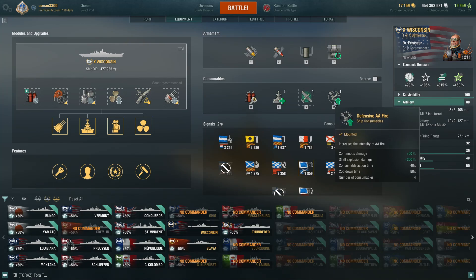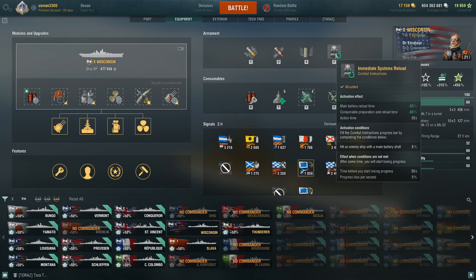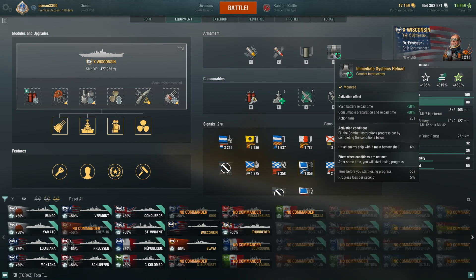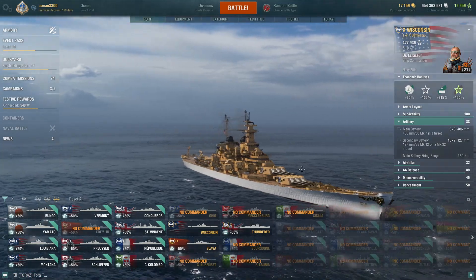Wisconsin also has Defensive AA Fire, so carriers won't have unlimited fun against you. It has a spotter with short action time and short cooldown. On top of that, Wisconsin has super-ship-level capabilities with an F-button that slams down main battery reload time and makes consumables ready immediately. Essentially you press F on every other ship — it makes Wisconsin superior to other ships at mid to close range.